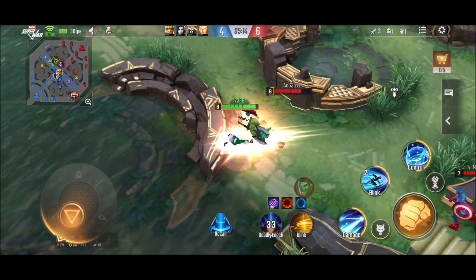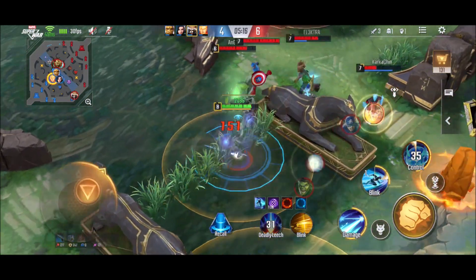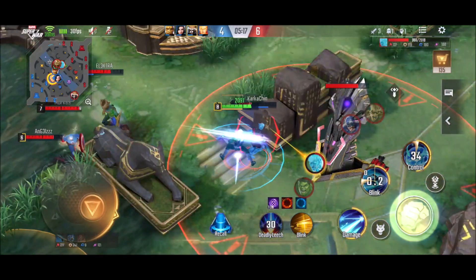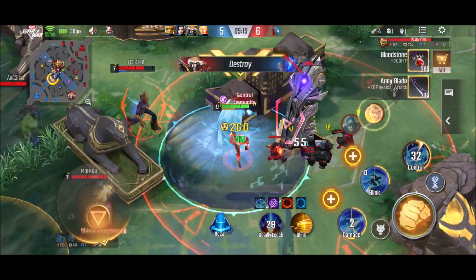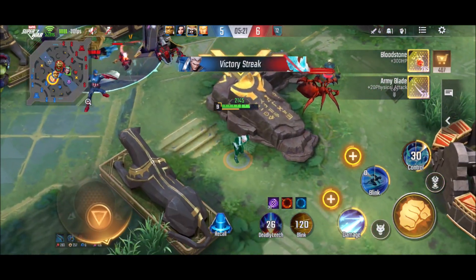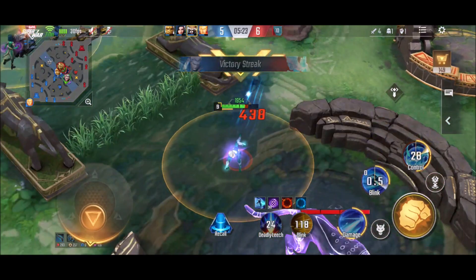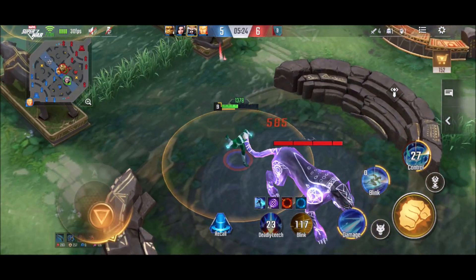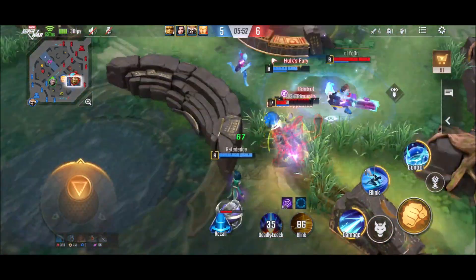Quicksilver is great for split pushing as well. I saw that Iceman is very low, so I went to attack him. When I saw Iceman's position, I started my ultimate and went in. Always try to get the enemy tower inside your ultimate, because the tower is going to deal a lot of damage on you. So always try to get the tower under your ultimate so you can slow it down.